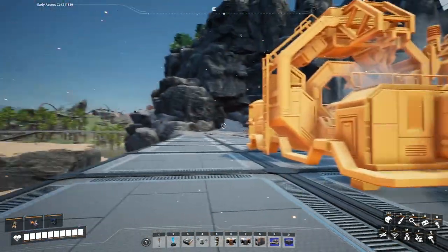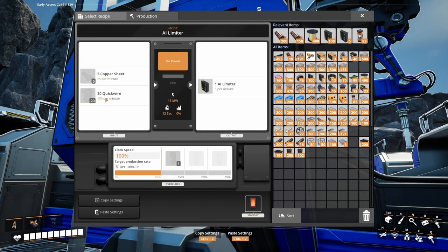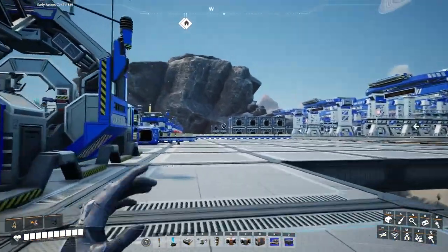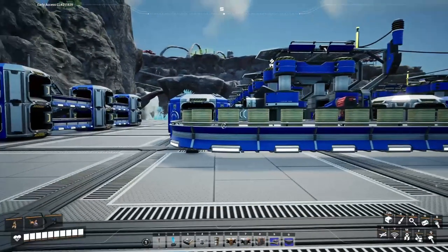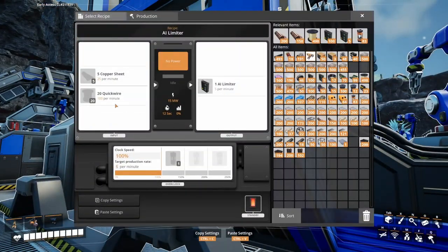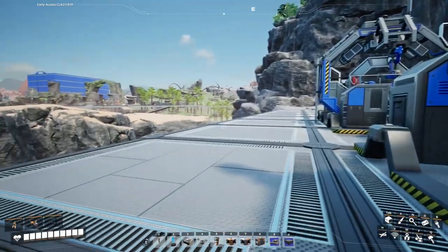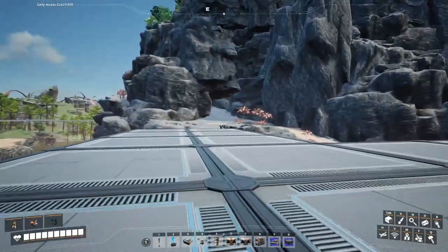With 600 quick wire coming out of each line, we just need six assemblers because they're going to take 100 quick wire per minute. Done, nice! That's two rows. Oh man, this filled up fast — I might have to go and get some more material.